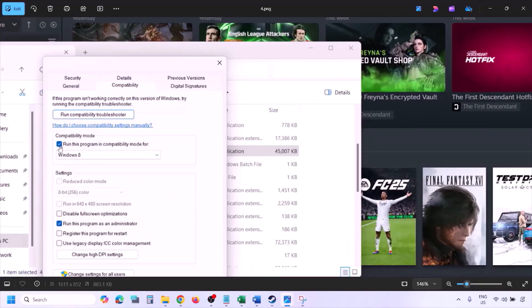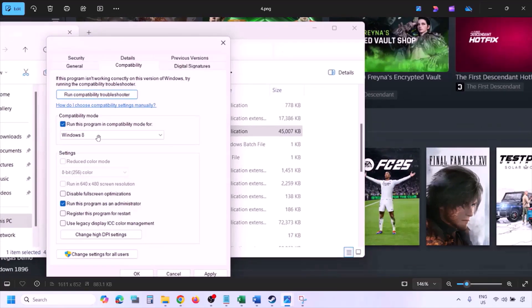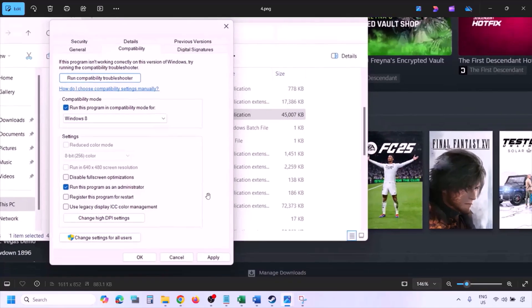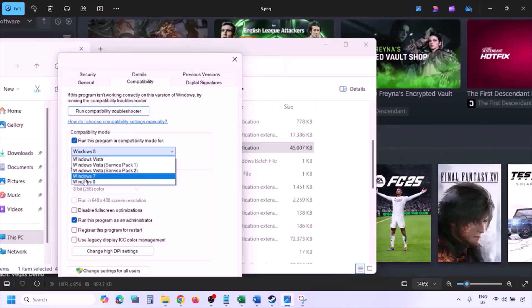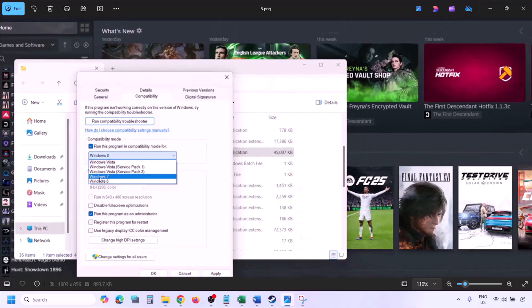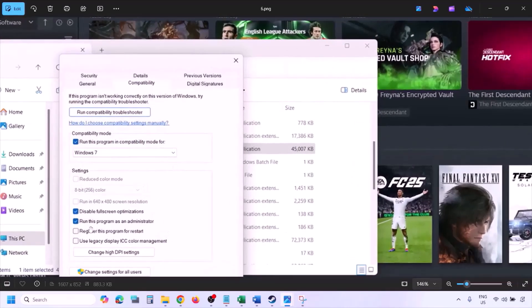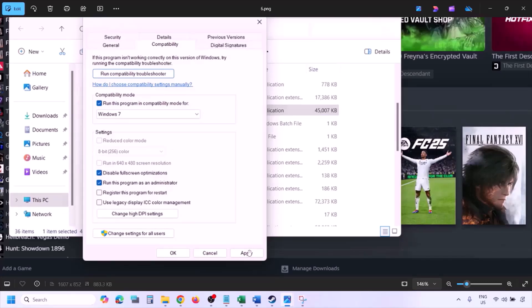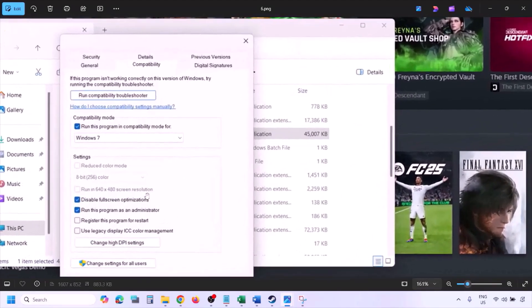If still not working, check the compatibility mode box and select Windows 8 from the drop-down, then hit Apply and click OK. If that doesn't work, select Windows 7, hit Apply, and click OK. Also try putting a check on 'Disable full screen optimization,' then hit Apply, click OK, launch the game, and check.